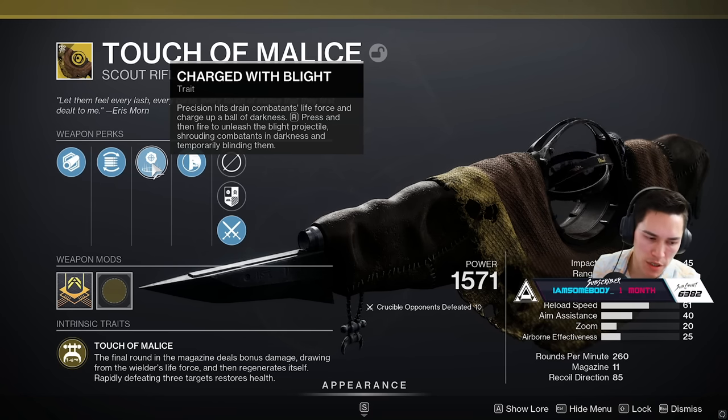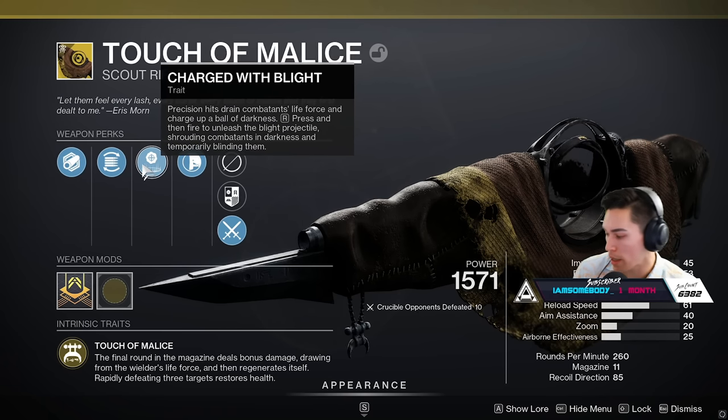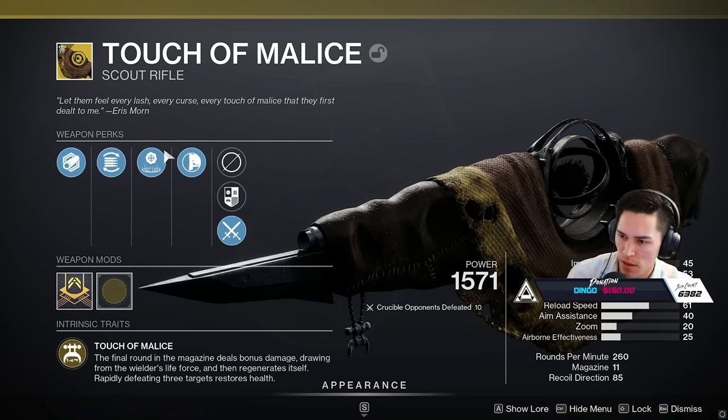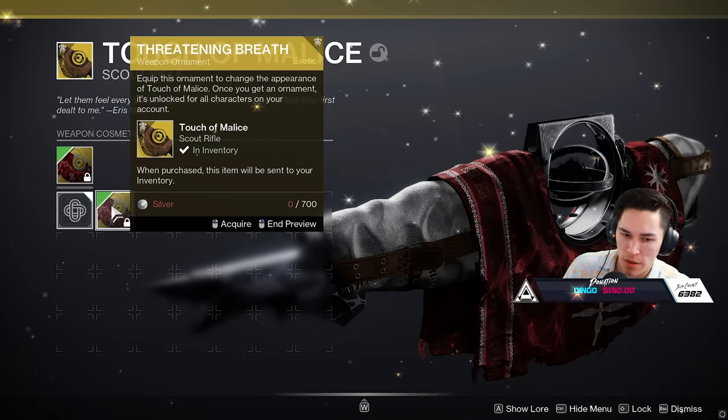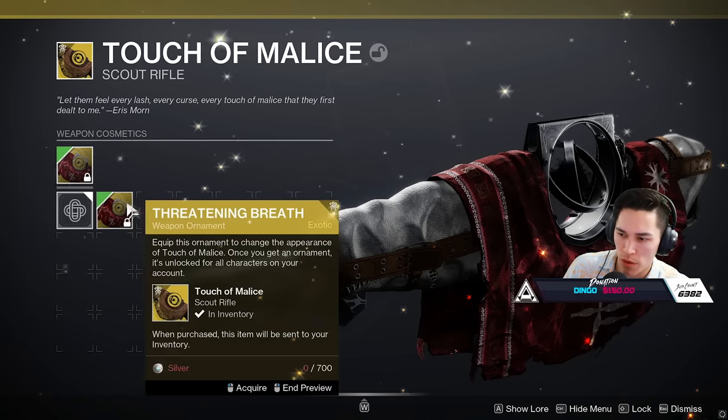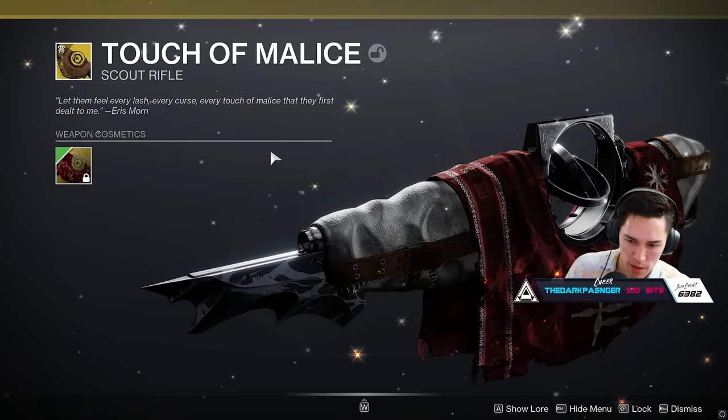What does the exotic catalyst do? Rapid Hit. I think that's not pointless on it though, because you're never really reloading — if you're bringing it down every single time, you're not ever reloading. The ornament looks so good though. Way better than the D1 version.